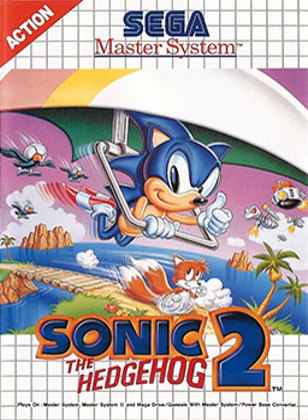The Game Gear version also features dark blue water in the second act of the Aqua Lake Zone, and omits the game's only speed shoes item box, which may be found only in the Master System version of this stage. Instead, in the Game Gear version there is a ring item box in said power-up's original location, thus rendering the item unused in said port.